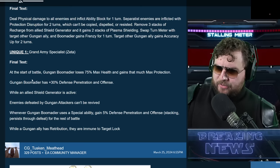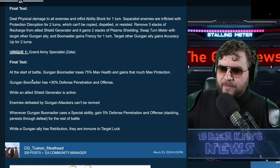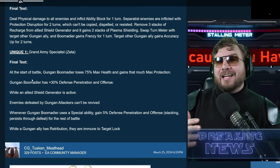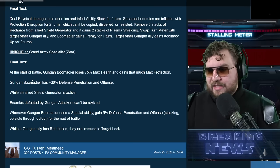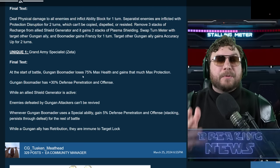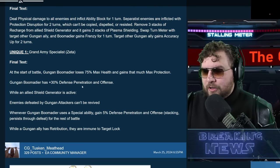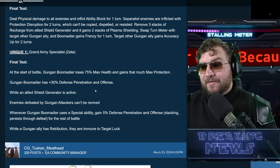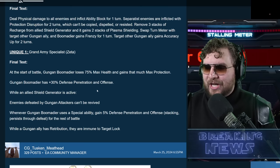At the start of battle, Gungan Boomer Dier loses 75% max health and gains equal max protection — same mechanic we saw with Boss Nass. The incredible amount of protection makes plague less valuable, damage-over-time less valuable, and anything that does damage based on max health not as effective against these characters. Captain Rex's Arrow Advantage isn't great against the Gungans either. Gungan Boomer Dier also has plus 30% defense penetration and offense — so it's going to be doing some pretty good damage.